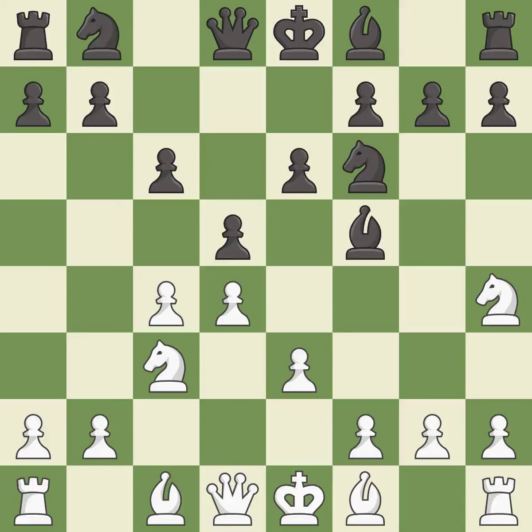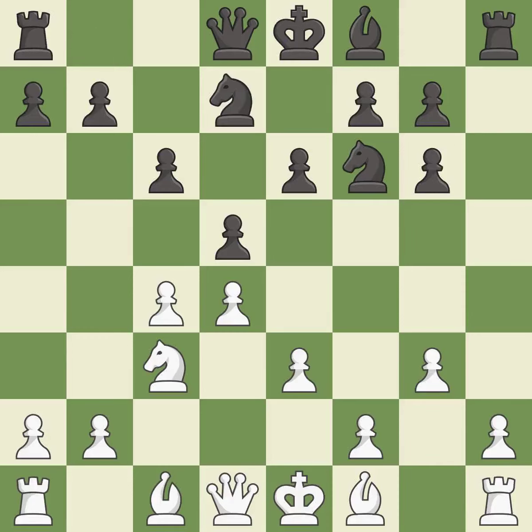Nh4 attacks the bishop on f5 and allows the queen to develop on the king's side. This forces the opponent to double their pawns, which weakens their pawn structure. Taking back develops a knight off its starting square, getting it into the action.